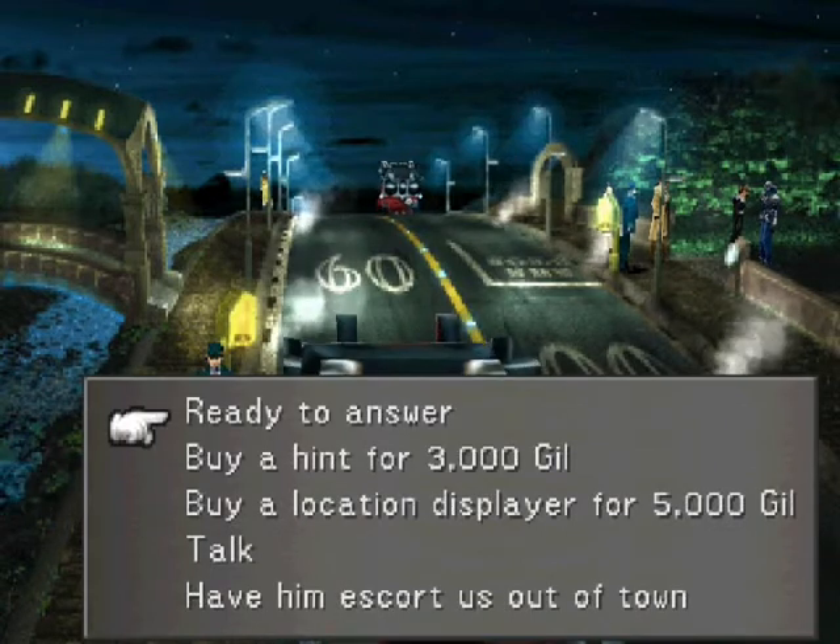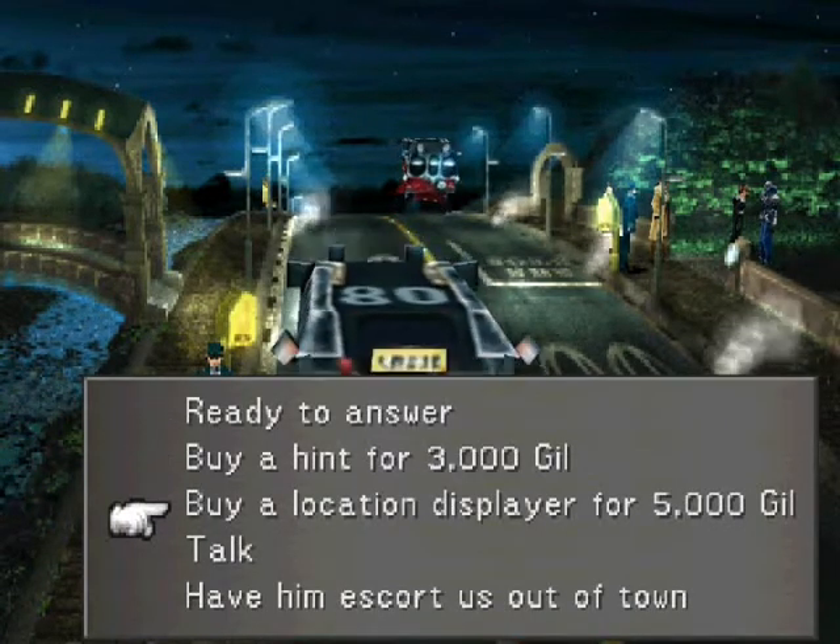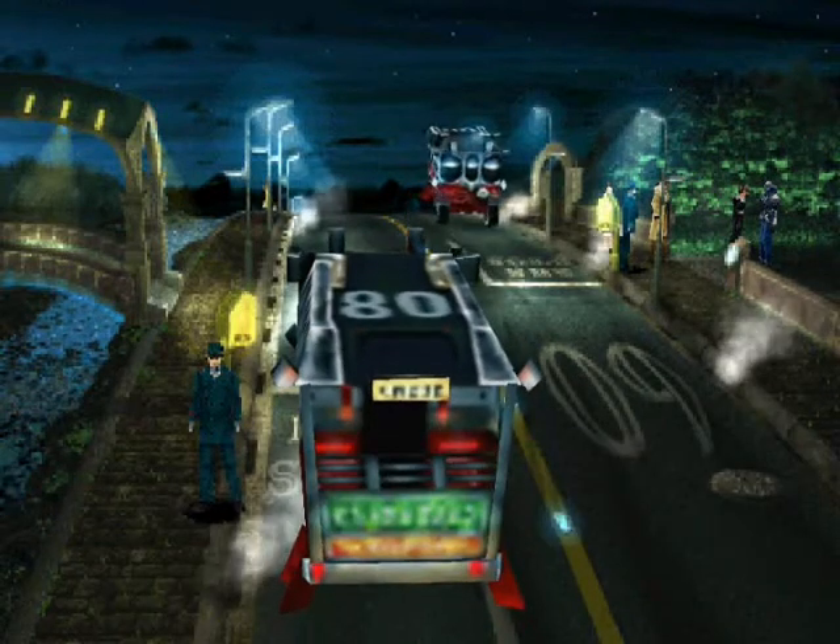Ready to answer. Buy a hint for 30 gil. Buy a location displayer for 5,000 gil. You don't have enough money.